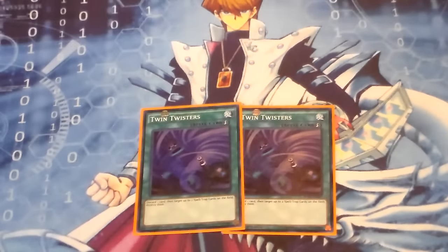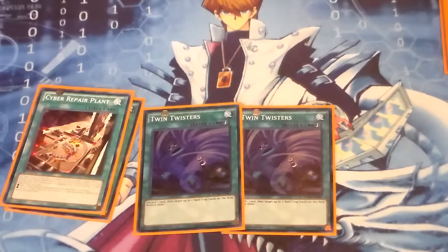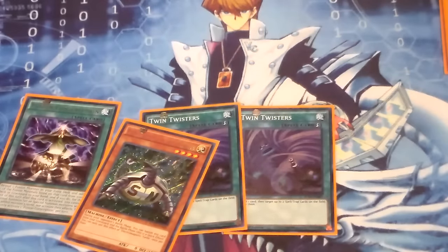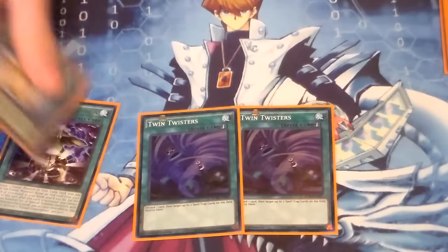Next, I run 2 Twin Twisters. Twin Twisters helps you pave the way — you blow your opponent's back row away, special summon all your Cyber Dragons, and push them down your opponent's throat. Plus, it's a nice discard outlet to set up things in your graveyard: sending a Cyber Dragon to the graveyard sets up Cyber Dragon Repair Plant, and you can also discard Electric Magnetic Turtle to get it into the graveyard while blowing up back row.